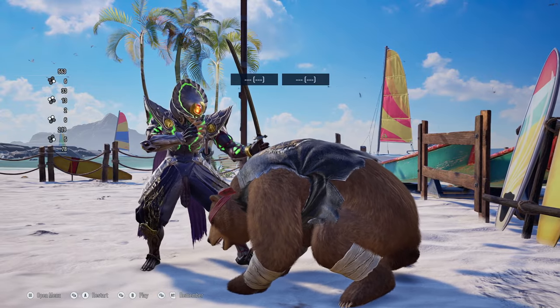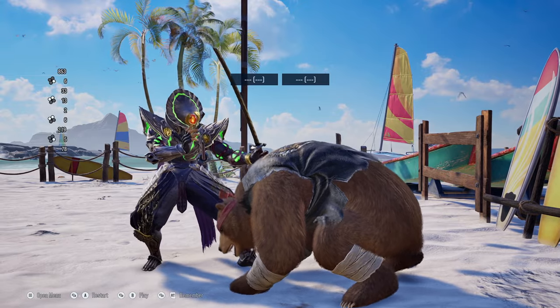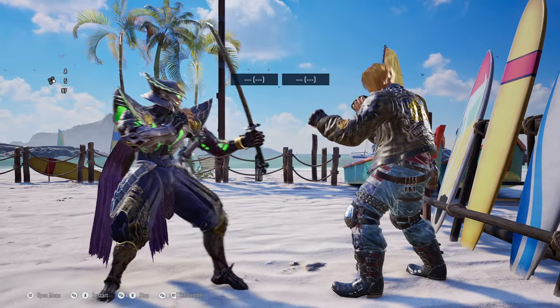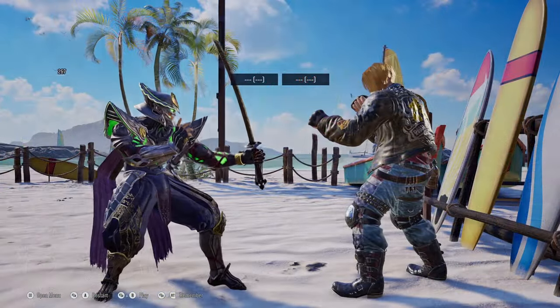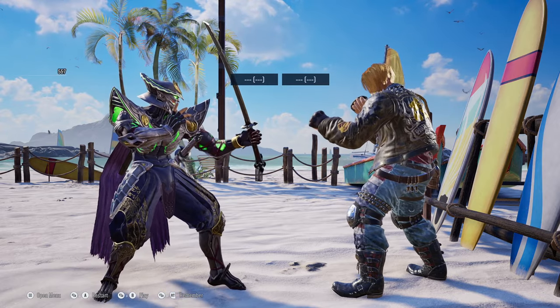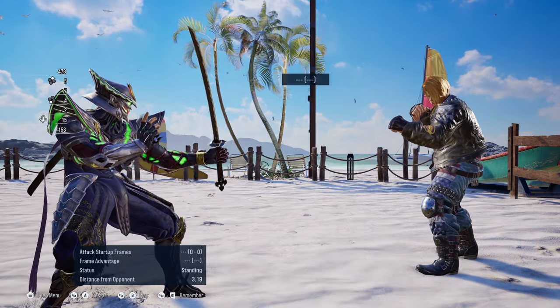There are characters in the game that have different types of wall standing attacks with their wall standing 3s, which are better alternatives than using wall standing 4s. For example, you can do an instant wall standing 3-2 with Paul. In his case, it's a 13-frame wall standing attack that he can use. Other great character picks with their own unique wall standing 3s are shown here.